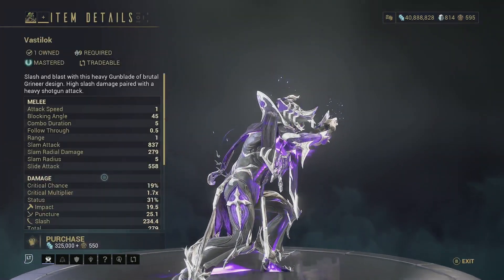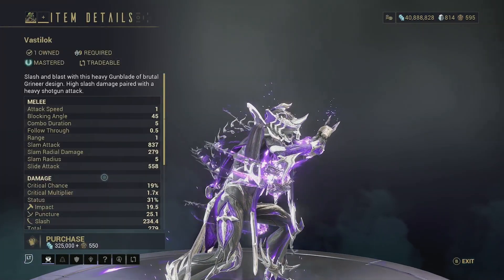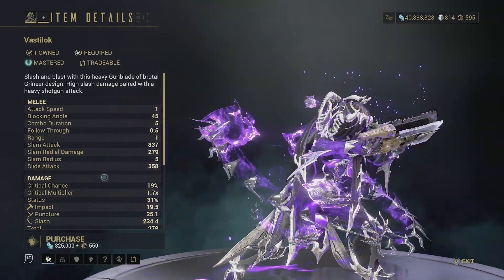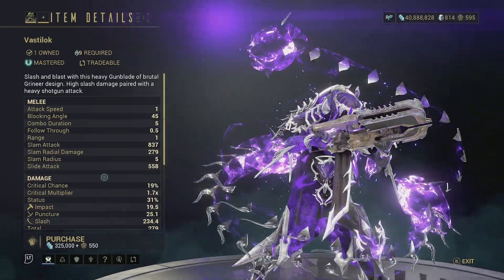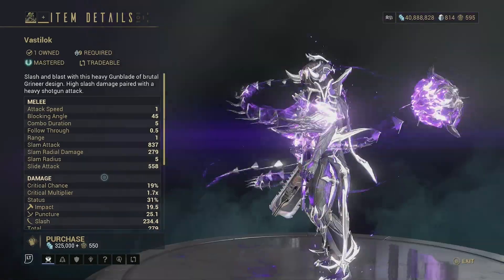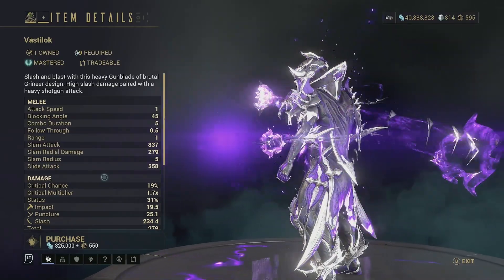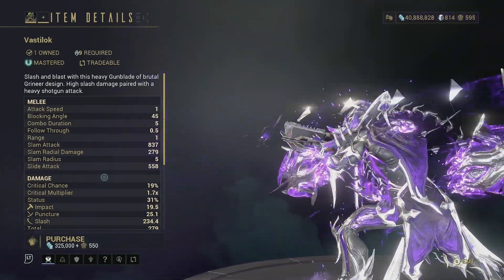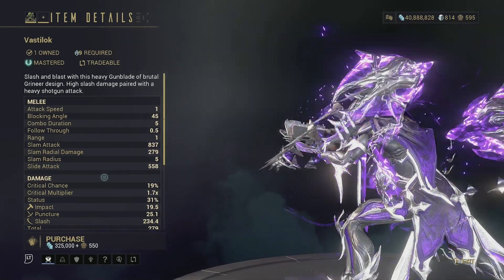Then we have the Vastalok — this is actually a very good hand gun melee combo weapon. It shoots a lot of procs that can drain shields really quickly; it's a decent gunblade and it gets the job done. I would recommend picking this weapon up because even though it's not the best gunblade — the Stropha completely outclasses it — it is still a pretty good pick overall.